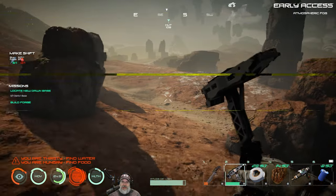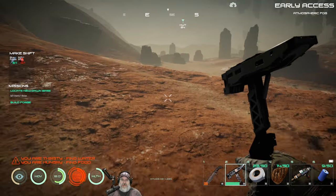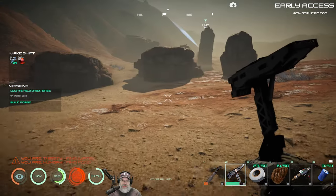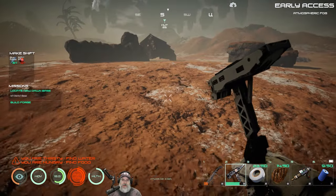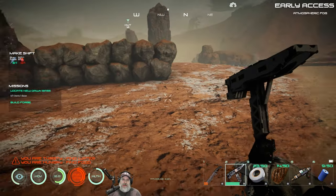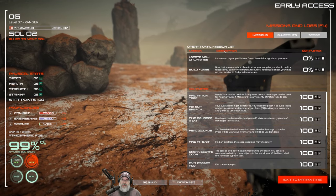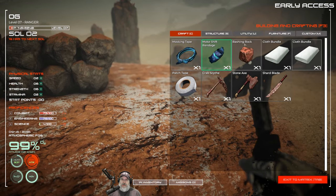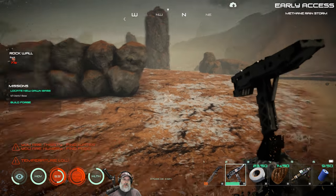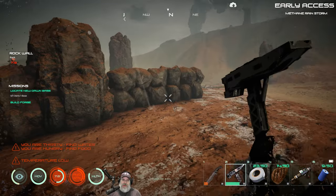That was very fortuitous, because I'm not really equipped to go back into the beta mine again. We could do it, but it'd be rough because our knife is in such crap shape. I could make an axe or something, but this is better. Before we do anything else, let's go ahead and make another rock wall. I'm missing one. I hope this rain isn't — it's a methane rainstorm. Methane rain. I'll bet that smells wonderful.